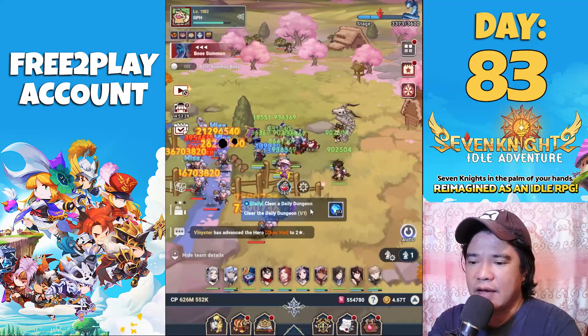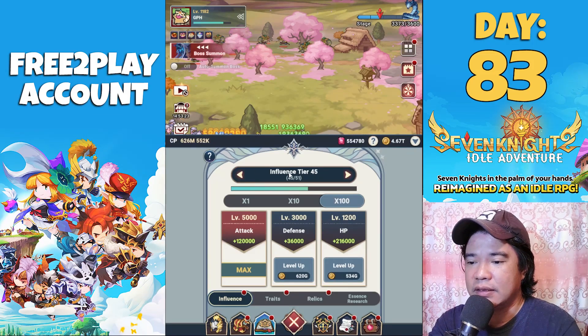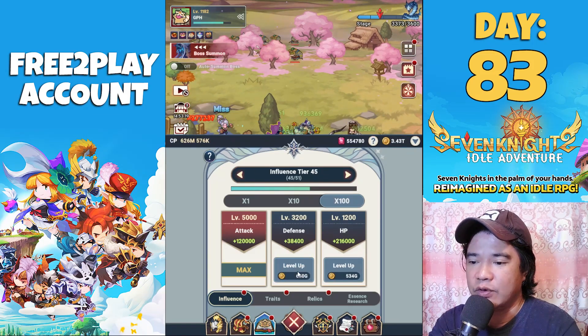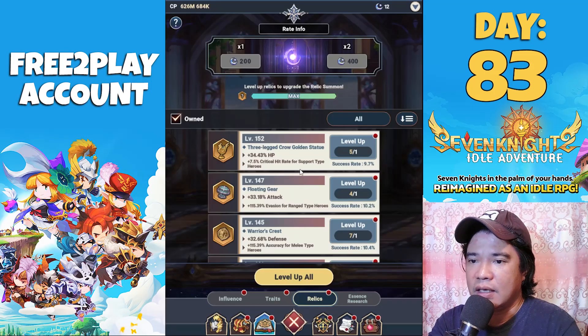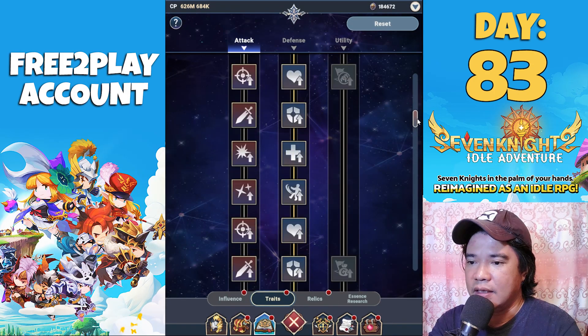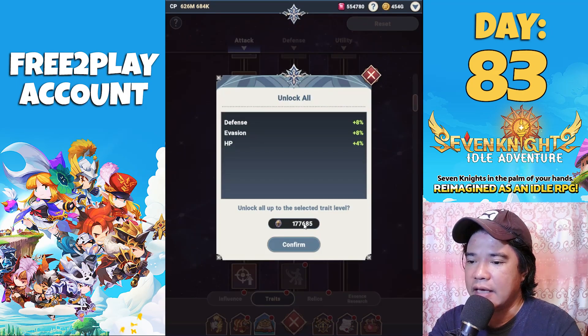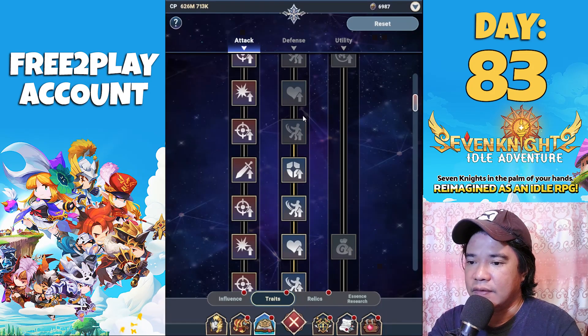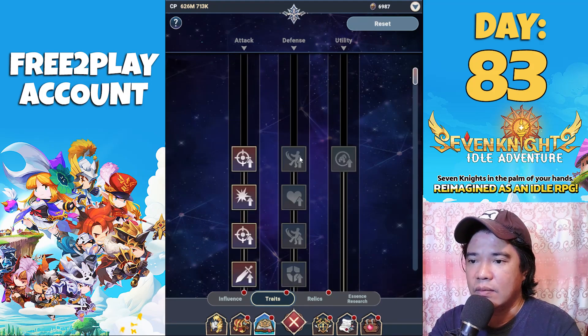I haven't progressed much because I've been quite busy. My influence is currently at level 45, tier 45 — let's upgrade this. On my relics, I am now at level 152, and on the defense rate, I'm currently at 90% defense. A few more upgrades and we can max out the defense.